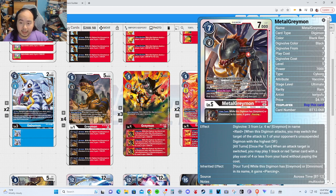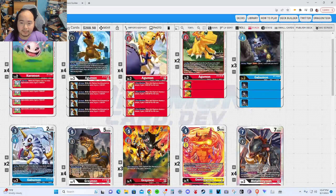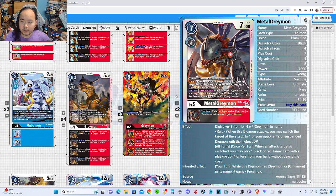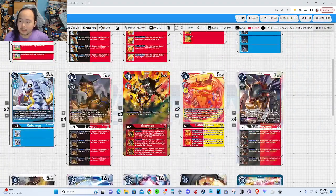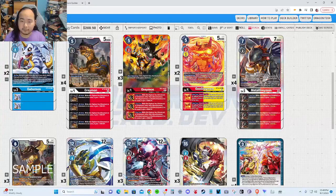MetalGreyMon — it can Raid, which might come in handy. Once per turn, when an attack target is switched — including from Raid — you may play one black or red Tamer with a play cost of four or less from your hand without paying the cost. So you can Raid into something if you have enough DP buffs to take out a level 5 or a low-DP level 6. And it gives your GreyMon and OmniMon Piercing. The Piercing is probably the main reason I put this in the deck. It Digivolves for three from level 4 with GreyMon in name, and all your level 4s have GreyMon in name.